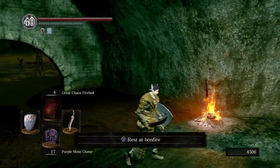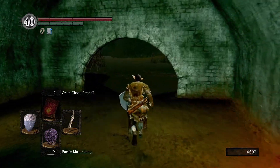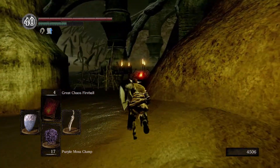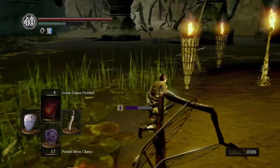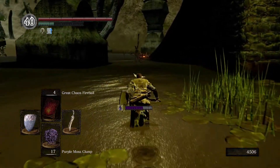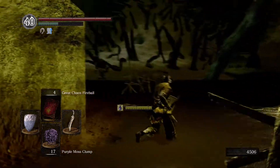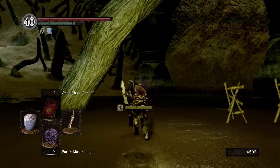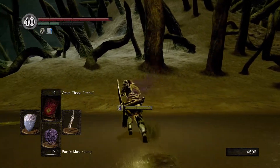We picked up the set and got what we needed down here. When we finished with Quelana we did not rest at the bonfire for our covenant down here - that bonfire is warpable, so we want to run down here and grab that real quick. From here we're probably going to run around and kill all the black knights and work our way to Sif.